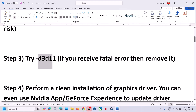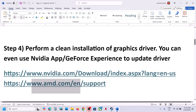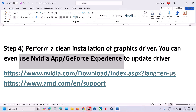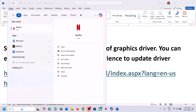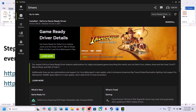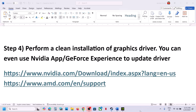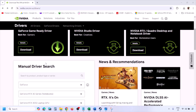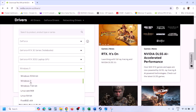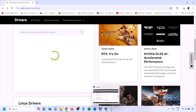The next step is to perform a clean installation of the graphics card driver. If you have an NVIDIA card, go to the NVIDIA website; for AMD, go to the AMD website. If you have the NVIDIA app or GeForce Experience, you can use those to update your driver. For a clean install from the NVIDIA website, select your graphics card, choose the correct operating system — Windows 10 or Windows 11 — then click Find.